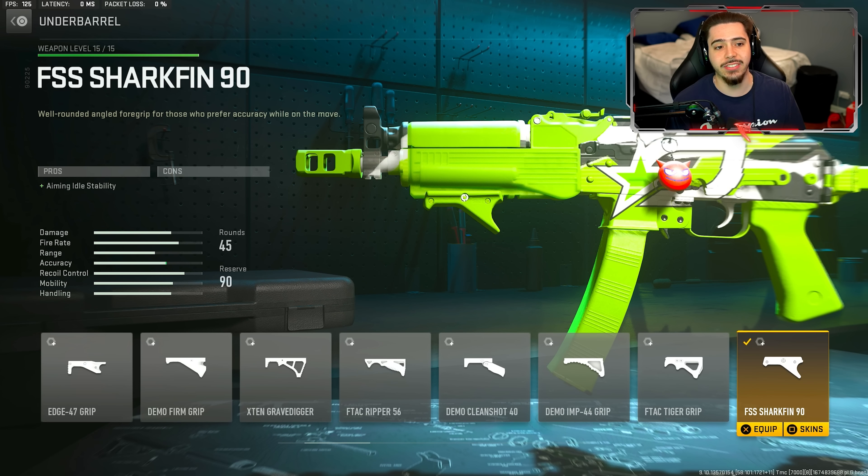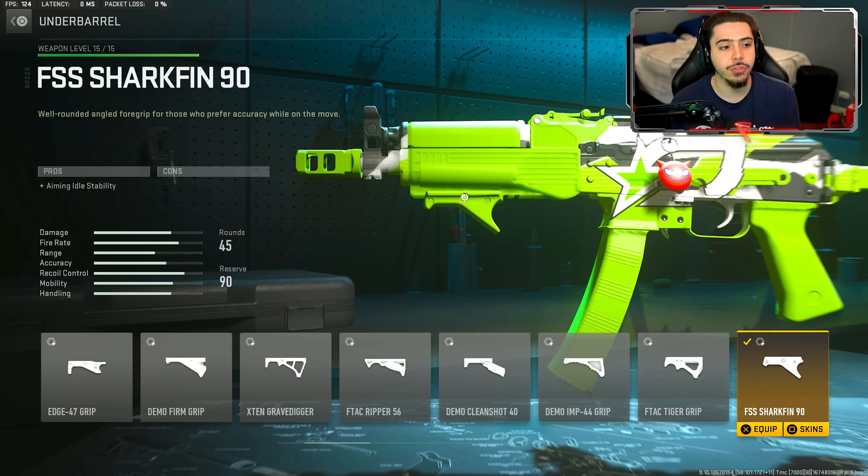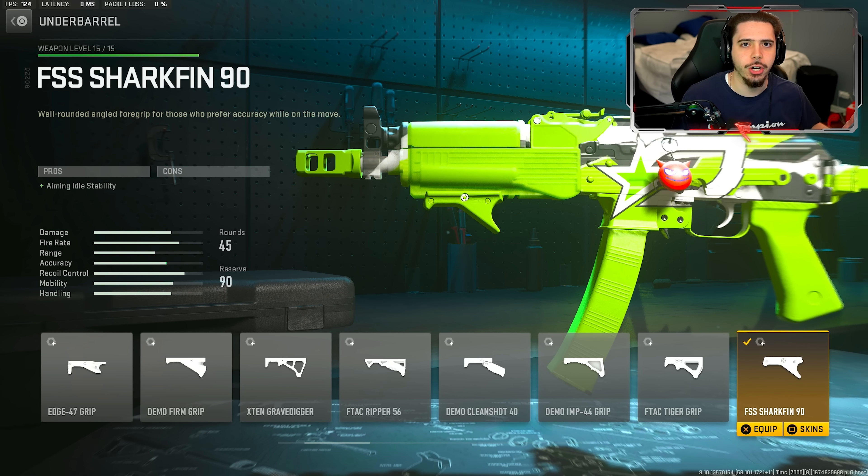Starting off, we have the FSS Sharkfin 90 underbarrel. They throw this on because you get aiming idle stability — it just makes your weapon more accurate, and there are no downsides to using it. That's the reason why I personally love to use this on some of my own class setups, because who doesn't like their weapon being more accurate with nothing to worry about on the con side?